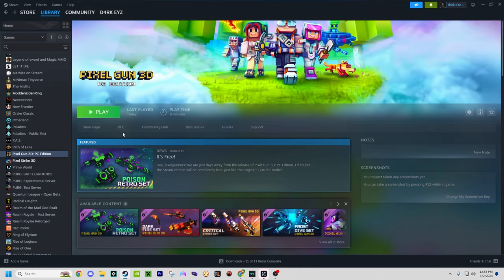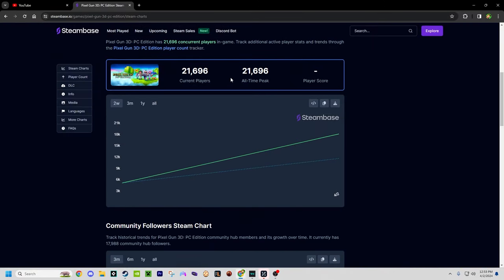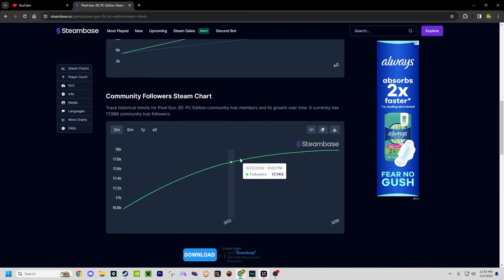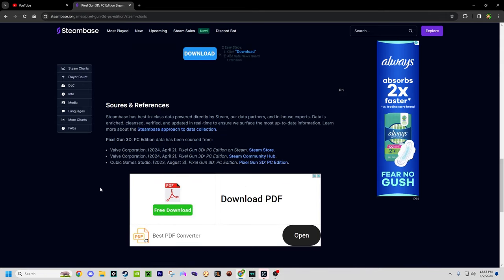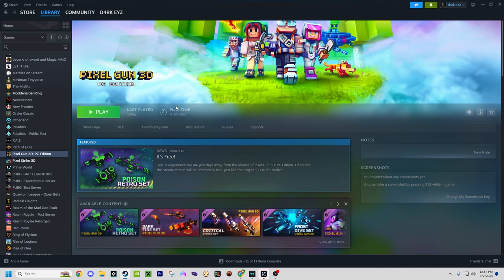This game just came out today, at least from what I know. If I refresh here, this is the player count right now — the amount of players in-game — and this is the all-time peak of course, which is the players concurrently. Growing the last three minutes, this is just rapidly spiking up. It currently has probably 17,000 followers and it's just increasing by the minute. I don't know when the cap will be, but this is really good — this is what I like to see. So let's go ahead and launch up Pixel Gun 3D on day one.